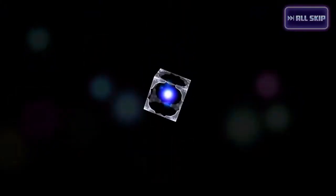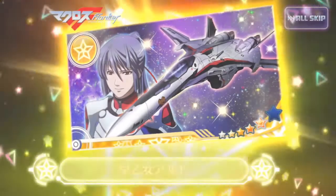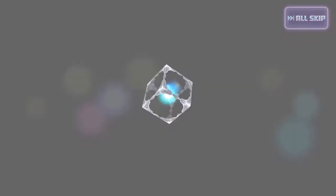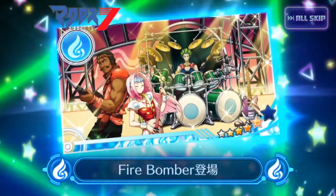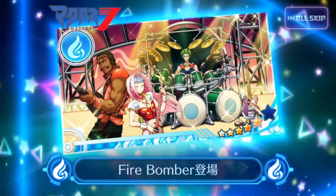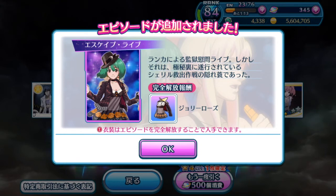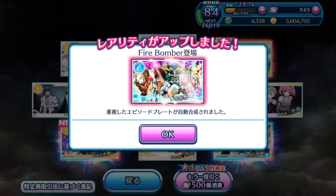Alright, skipping past the common ones. Okay, the first rainbow box — hopefully it's Ranka, no it's not, but okay I think this is my first copy of Alto. Skipping ahead — alright, second one — I didn't get Ranka, but I think this is my second copy. Yeah, the Fire Bomber one is definitely my second copy, alright, we have her costume ready to be unlocked. Seems like I probably have to use episode ops — yeah there we go, it evolved, and Basara has joined the image late as usual.